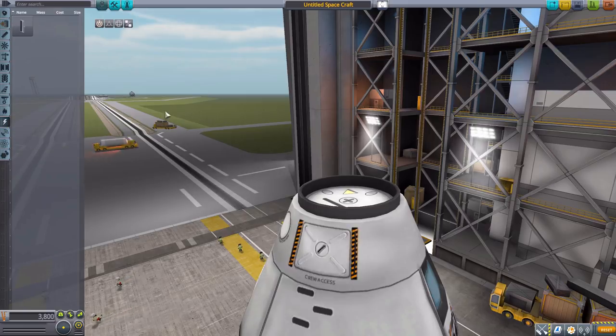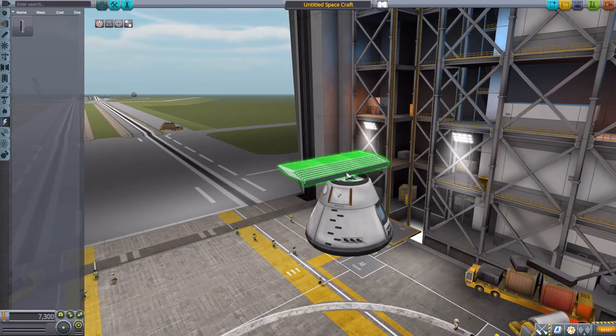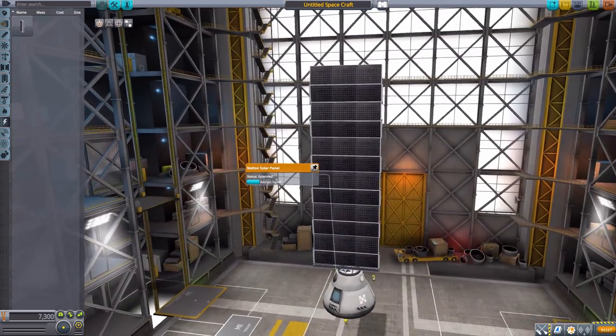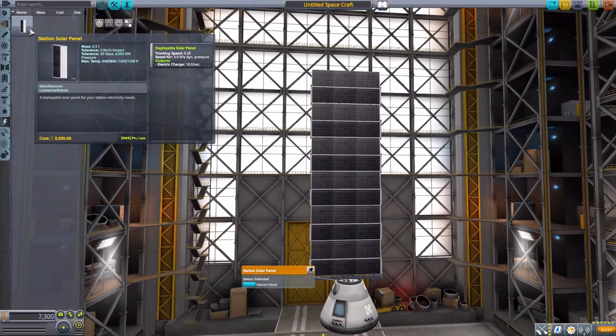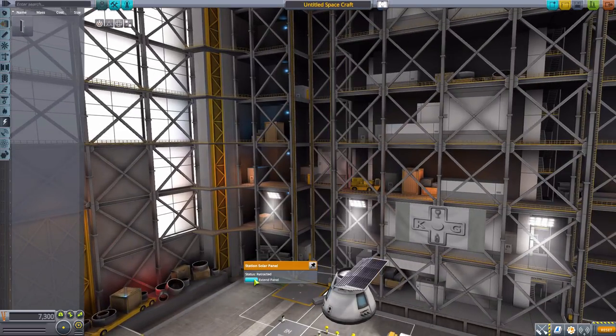In the electrical category, we have a nice big station solar panel. If we pop it on and extend it — beautiful. I always love a good gigantic solar panel, and this one has a lot of great detailing. Overall it produces quite a bit of electricity at 18 units per second, depending on exposure to the sun. It does also track and folds into a nice neat package.